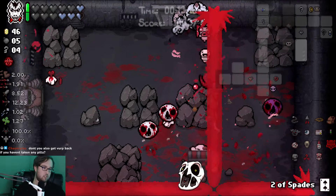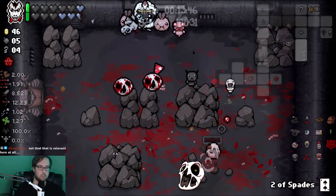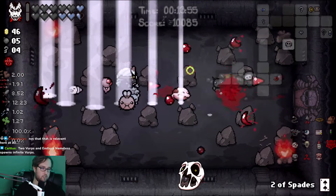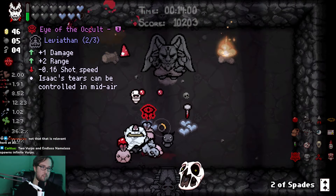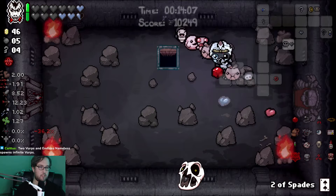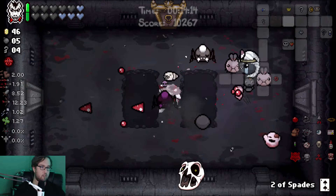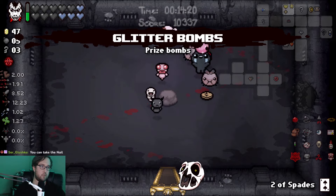We're getting so many red chests - it would be a good time for a second guppy piece. Okay, dank Depths 1, we can go in there. It's a hundred percent devil deal. I have three orbitals now. I still don't want Eye of the Occult, but this is exactly the kind of devil deal I was scared of when I skipped that health up - because I want to stay on soul hearts with this insane dark bomb. I also want to find the item room - oh, there it is. Found it. Glitter bombs - sure.